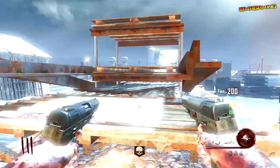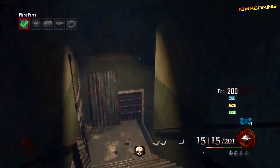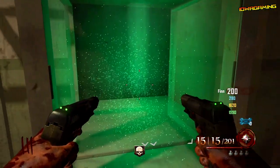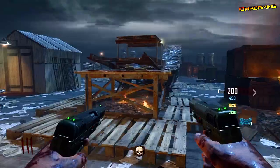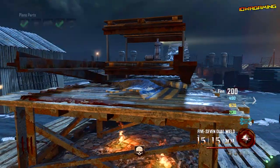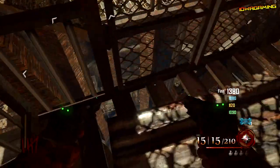A key tip for completing this by round 5: don't waste your points and don't open doors that aren't essential. Don't roll the box even once — at round 5 a pistol or weapon from the box can still be very effective, so don't waste money rolling it. You can always roll the box at a later round when you have more points. If you want to build the plane really fast and get to the bridge by round 6 or 7, this is the best way — just don't waste money on unnecessary things.